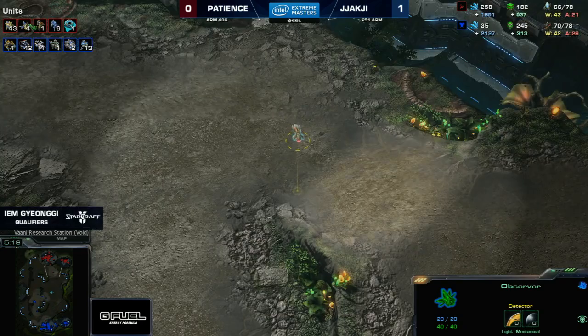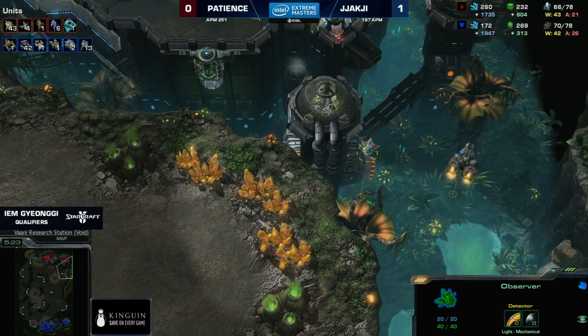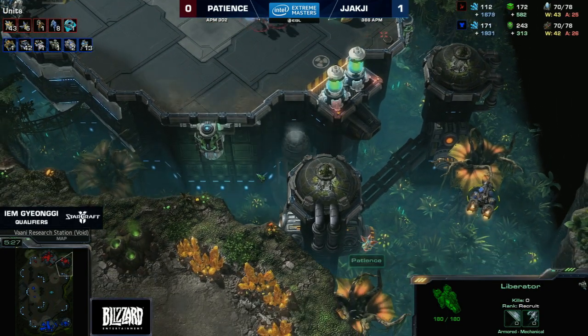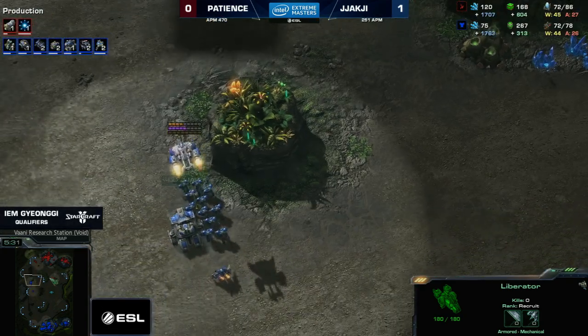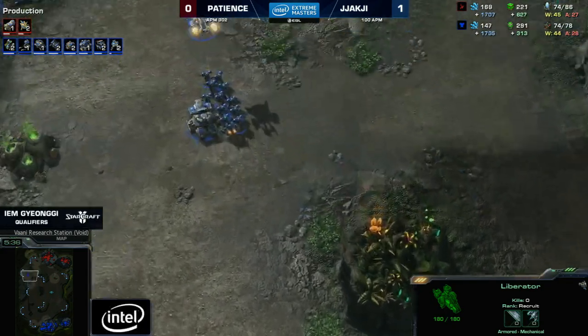He's getting a fifth observer — going full peek mode. A Liberator on the right-hand side has been spotted. Forge is going up as well. On the left-hand side, a small contingent with the first siege tank, and the second siege tank is slowly following behind. This could pose a threat if Patience gets drawn out of position.